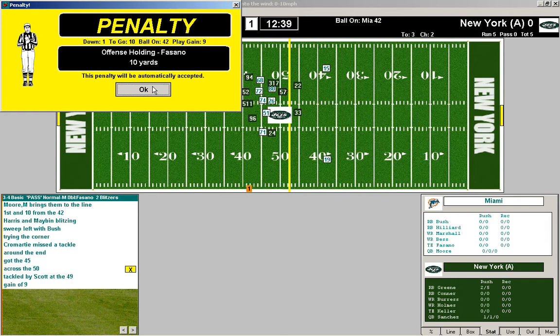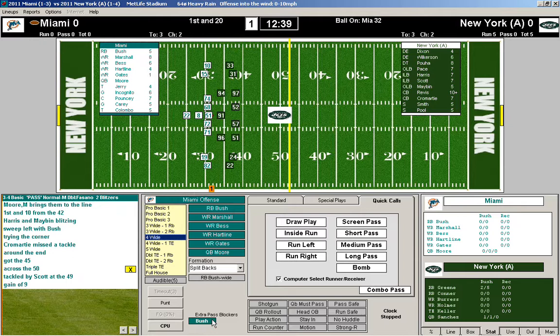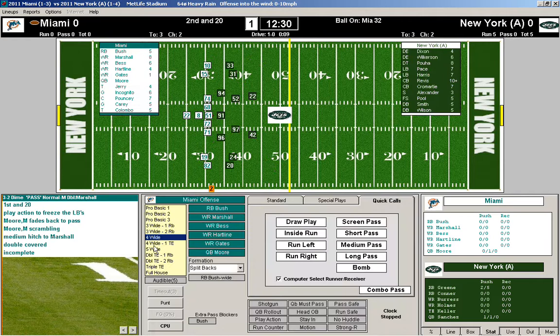Almost got a first down, but got offensive holding. We'll bring in a four wide, got Bush back there — let him block. We'll do a play action and a medium pass. He was double covered and incomplete.